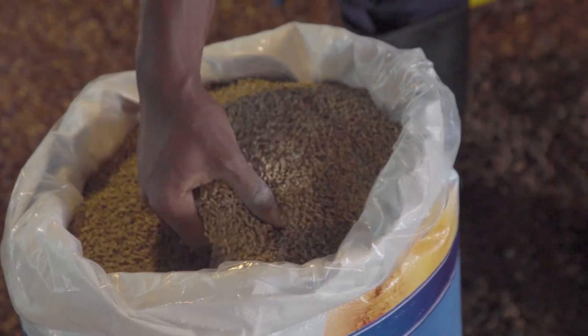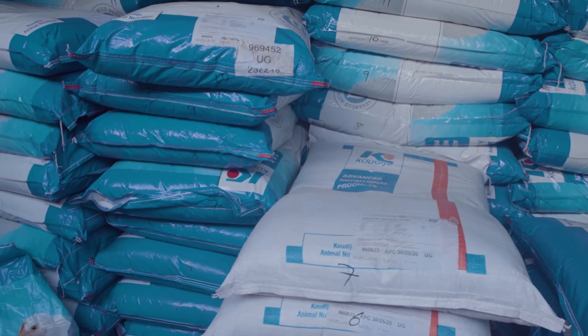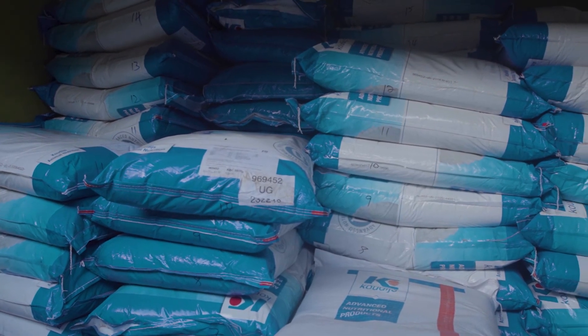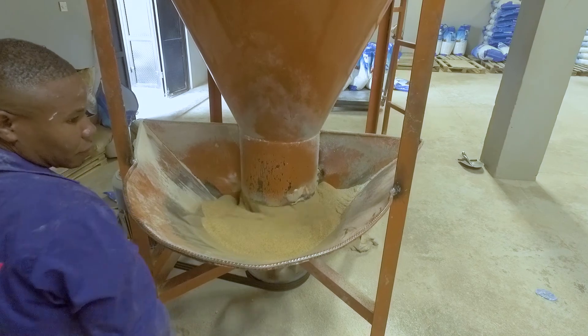From day 28 up to slaughter, the birds start using more and more energy for maintenance and fat deposition. This causes a lower feed efficiency in the finisher phase compared to the starter phase.